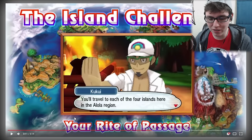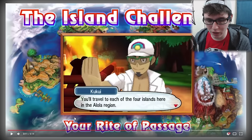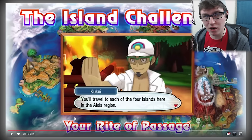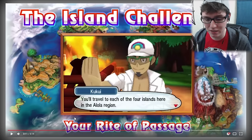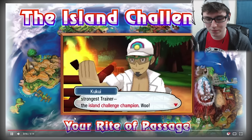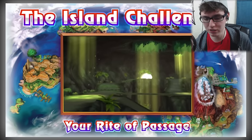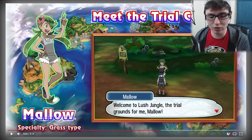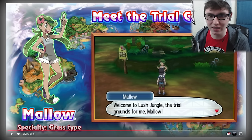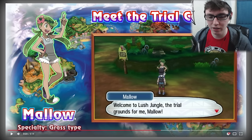The Island Challenge — I don't understand, is this like replacing Gyms? It says the Island Challenge is your rite of passage, you'll travel to each of the four islands. So it is four islands! I bet those four Pokémon — the bird Pokémon — are based off the Totem Pokémon. Let's see what he says: 'The Island Challenge is about aiming to be the strongest trainer — the Island Champion.' So I don't think they're doing Gyms anymore. These are Trial Captains. I'm assuming you fight these people to go to the next island.